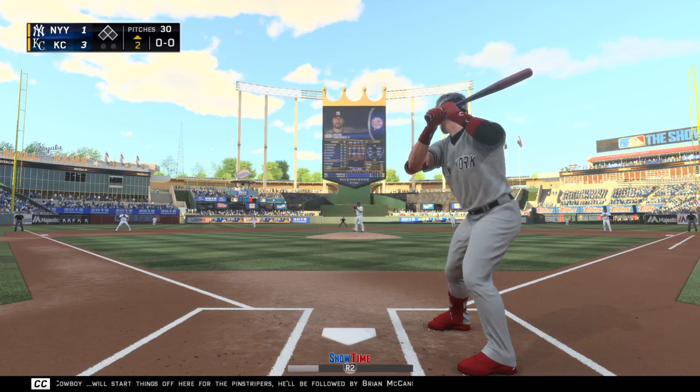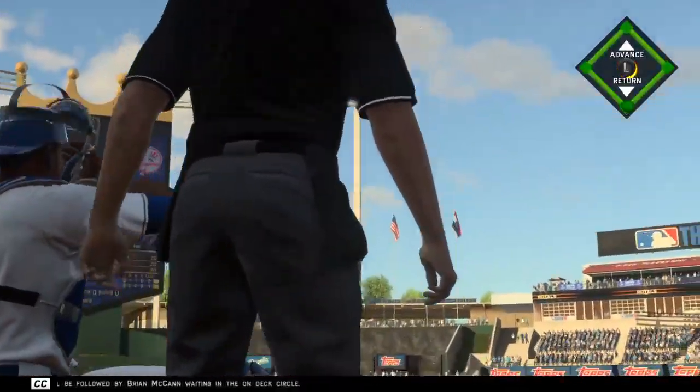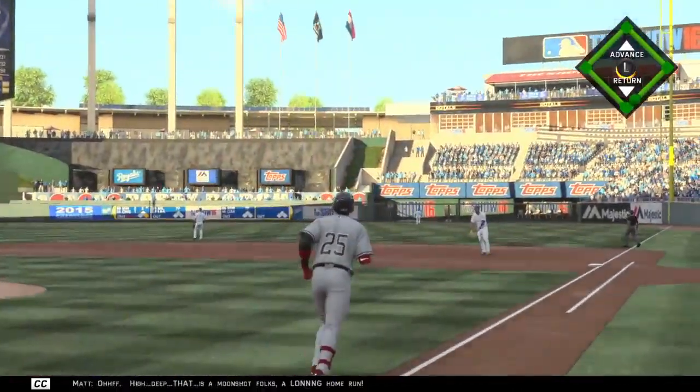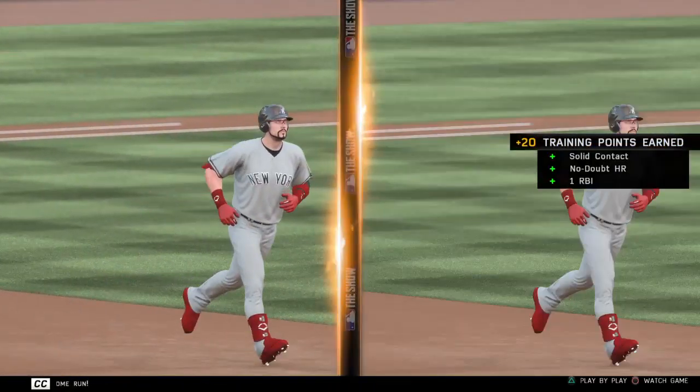Cookie Cowboy will start things off here for the Pinstripers. He'll be followed by Brian McCann waiting in the on-deck circle. Oh, high and deep — that is a moonshot, folks. A long home run.